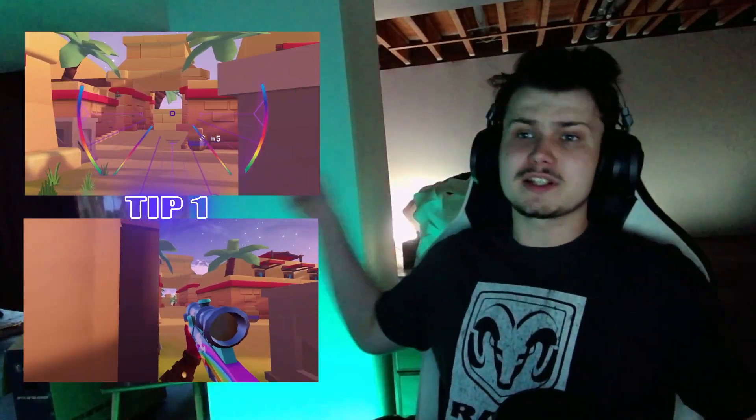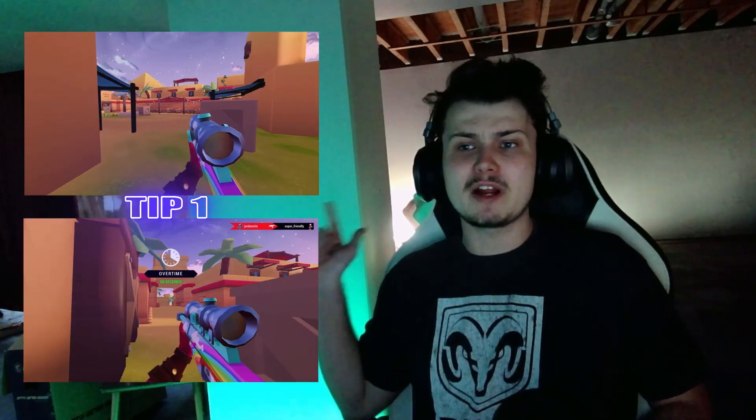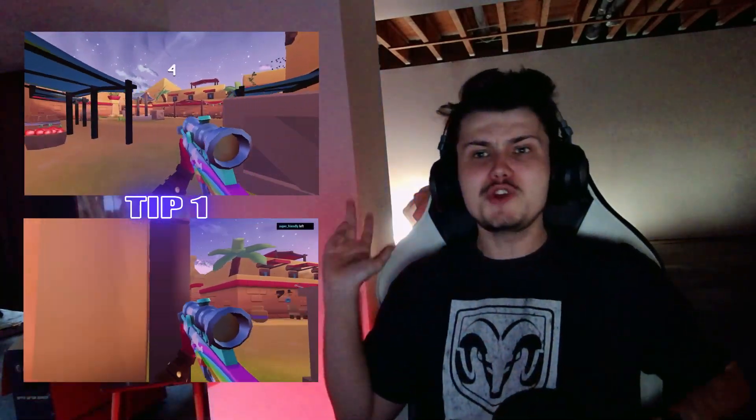Tip number one, you should be playing around boxes. There's plenty of boxes around Sierra. These boxes provide awesome natural cover for you to play around and hold multiple different angles around the map. Not all of them will be displayed here, but you'll find some of your own.